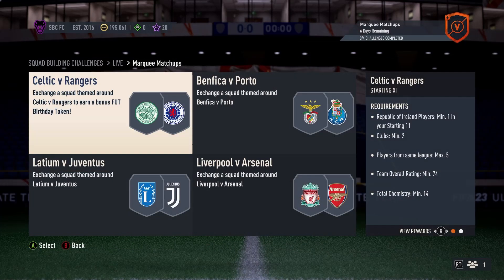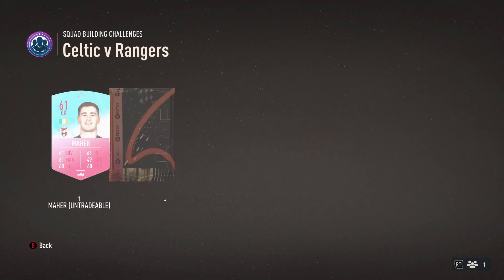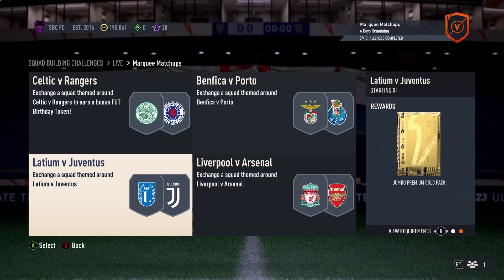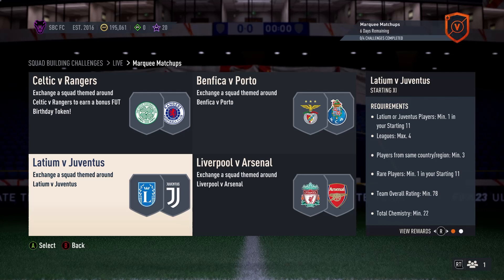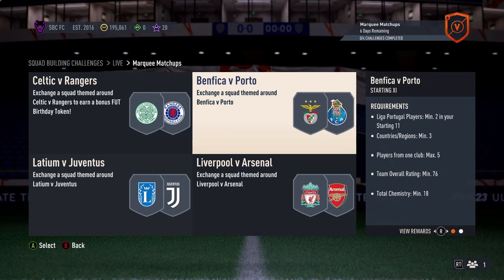Then we also have Marquee Matchups and another kit. Celtic v Rangers — obviously Republic of Ireland — and Benfica v Porto, nothing too strenuous there. We've got a token and mixed players pack, so we're up to 32 or 33. Benfica v Porto and Lazio v Juventus are fairly straightforward — just one from either team, 78-rated as main focus, max 4 leagues. Safest bet is to just stick to Serie A. For Benfica v Porto, just keep it to one league — get your two from Liga Portugal and then the other nine from another league, just covers your back.